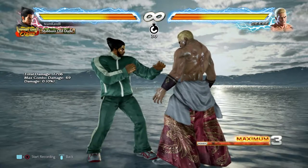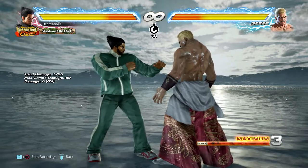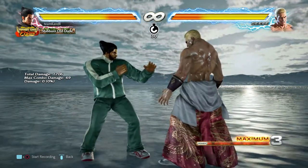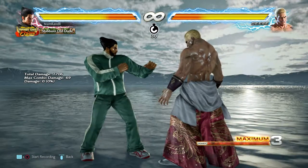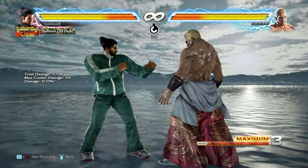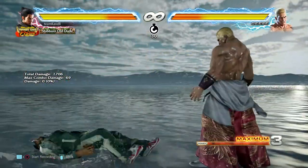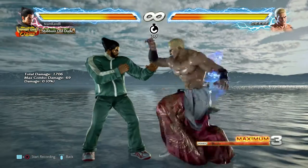The mid is a kick. First off, let's talk about what the string or sequence is. So this is his standing two, which cancels into forward one. And then that cancels into any special move he's got — at least into QCB two and then its extensions: QCB two one, QCB two three, and QCB two four.